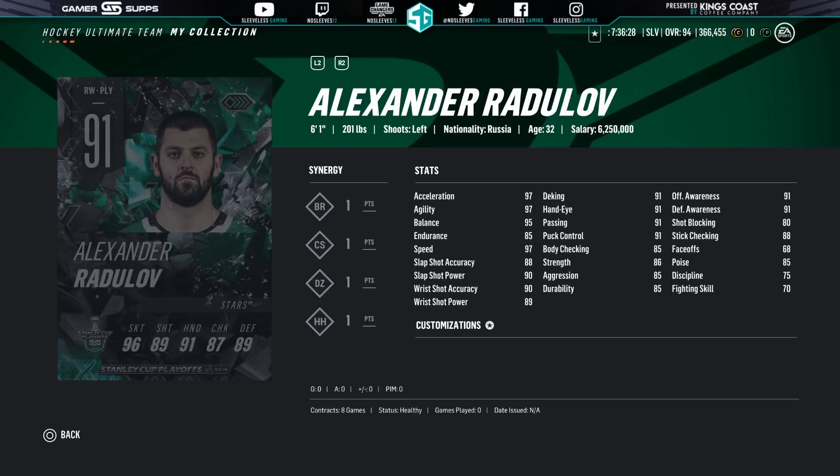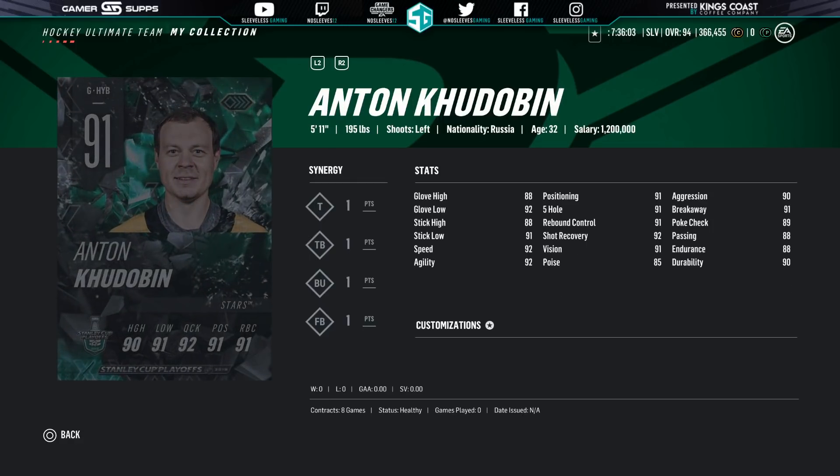On to Dallas, and the one that you're hoping for, you're going to be a little disappointed. First, we got the 91 Alexander Radulov — good card. There hasn't been another big one, so I'm glad Radulov gets a chance to get a higher-end card. These wildcard teams have a chance, so they might pull off some wins. But then the other Dallas card is the Anton Kudowin — come on, man, just give us Bishop. We all just want Bishop.